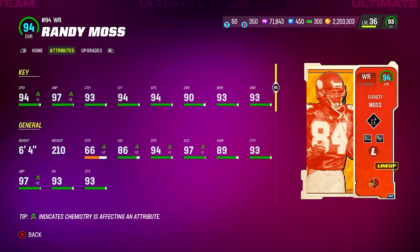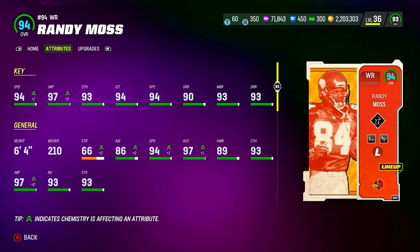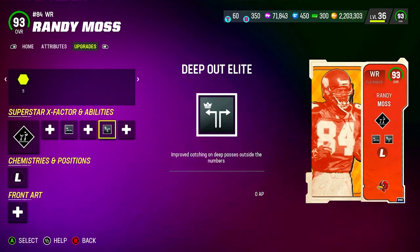Randy Moss is our wide receiver one — six foot four, 210 pounds with 94 speed, 97 jumping, 90, 93, and 93 short, medium, and deep route running. For his abilities, we've got Double Me as his X-Factor, Short and Elite for two AP, and Deep Out Elite for zero AP.